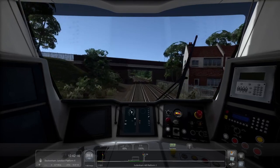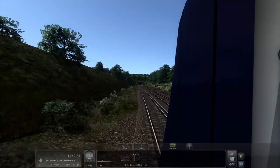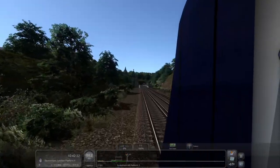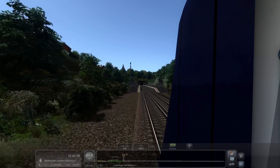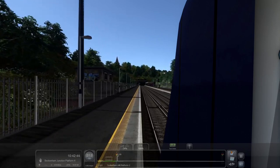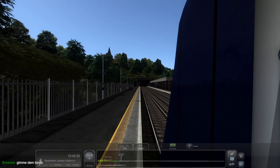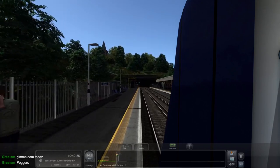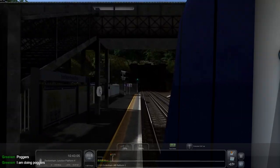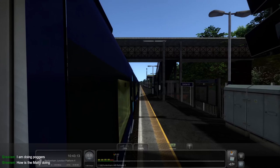Sydenham Hill, next station, just approaching. We'll do outside this time. This is quite an old route but it actually looks quite good. Here you go, Greensim. Those are your horns, mate. You're doing poggers - that's good, I'm glad you're doing poggers. Alright then, Matty is also doing the pog. Oh, that sound - hold on, sorry, it's just way too good.